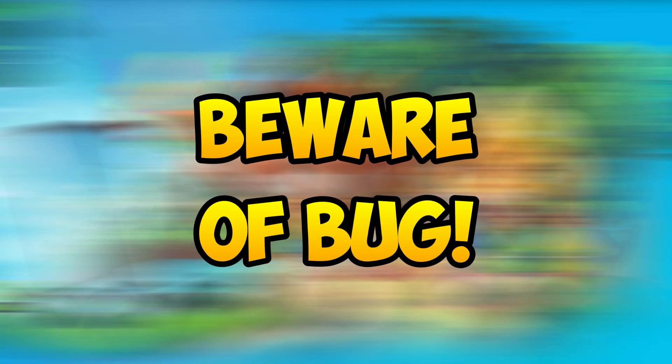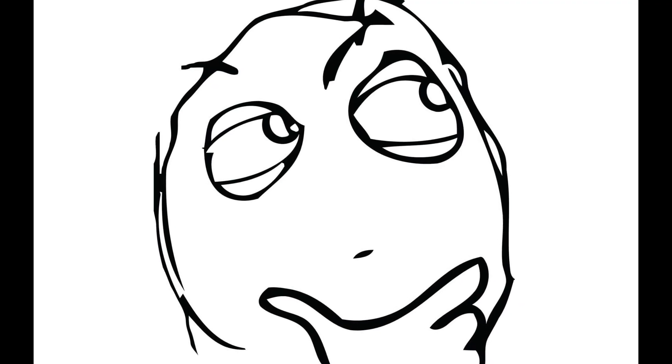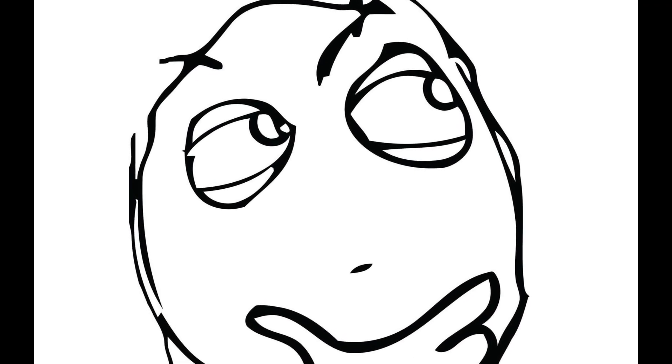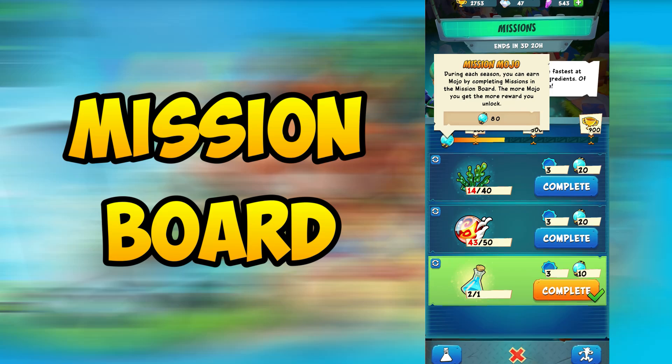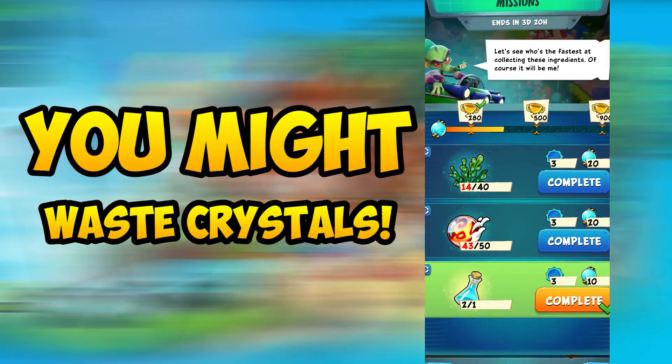The game has had this bug for quite some time now, and hopefully it is still not too late for you. This will be a really quick video about a bug found in the mission board in Crash on the Run. It is quite an important one to look out for, as it can cause you to waste crystals. So let's cut to the chase.